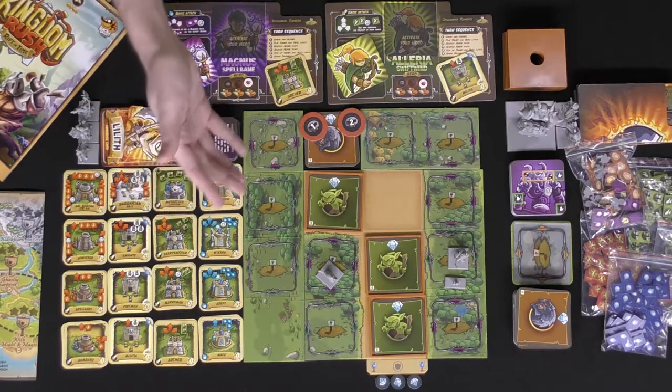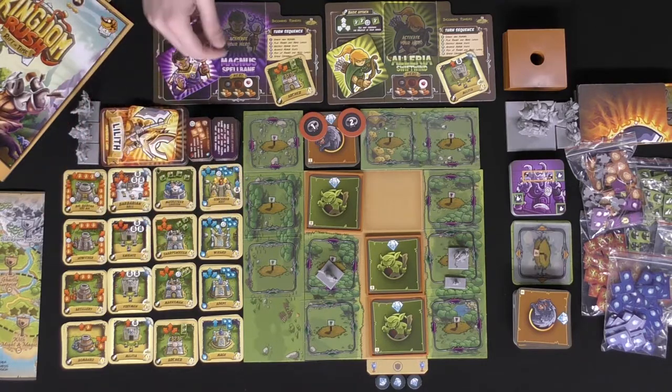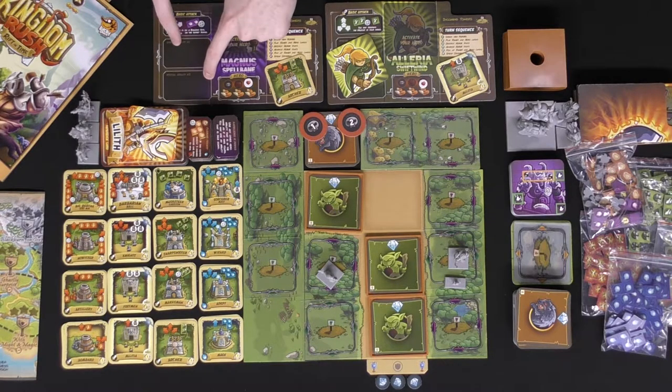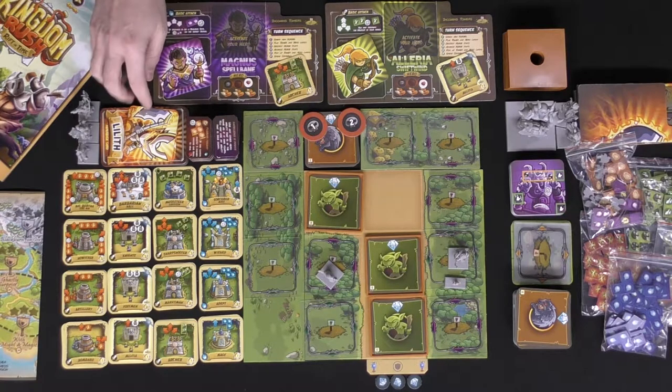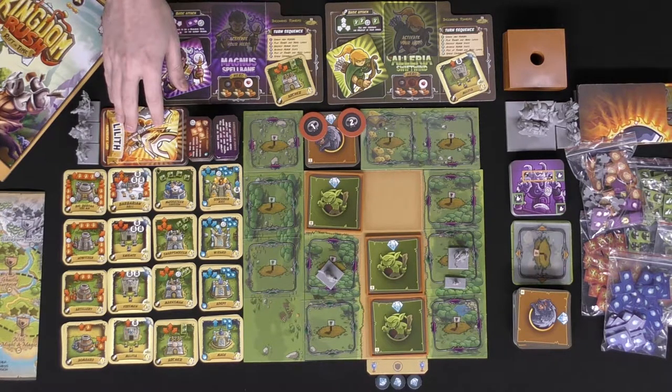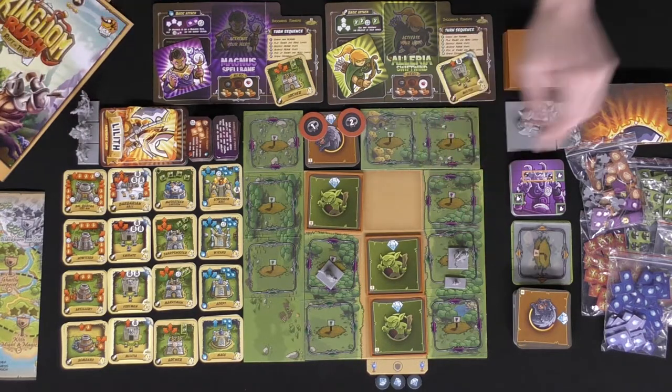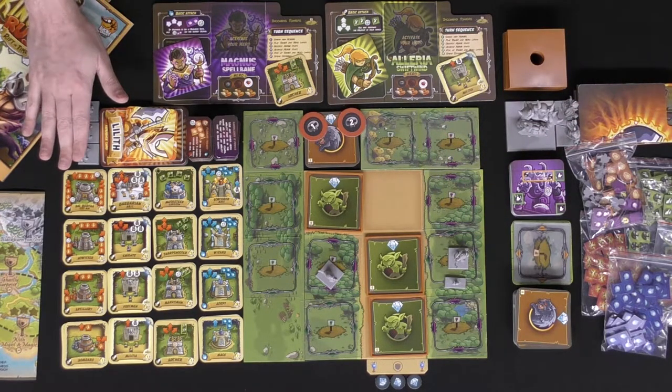There are two different types of the rank four tiles. You'll also get character abilities that go onto your ability spaces on your board based on the scenario — some will use them, others won't. These are extra characters with their cards, as well as bosses and unique character boss cards.